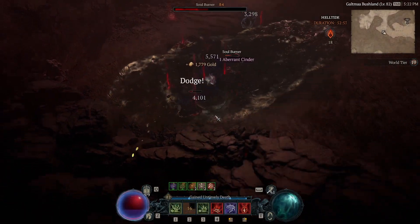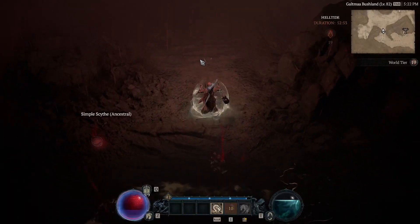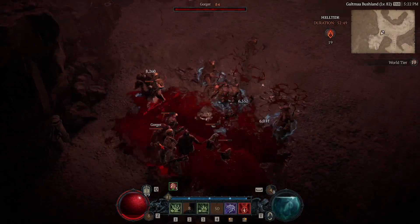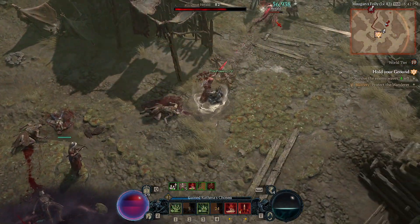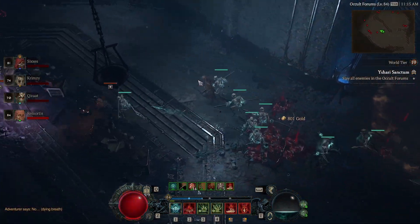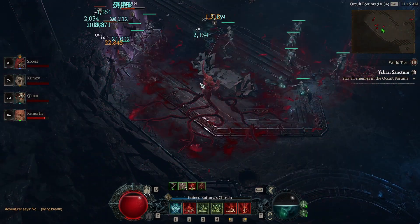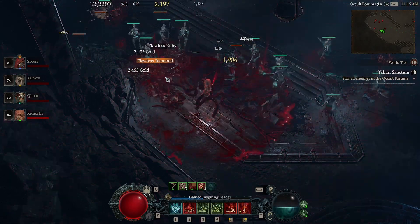Bloodmancers use spells that utilize the overpower mechanic, as well as fortify and consuming blood orbs. The three main blood builds we'll be going over are Blood Surge, Blood Lance, and lastly, Blood Surge with minions. For each, we'll go over their basics, and which aspects and items you should look out for, and then lastly going over the paragon boards for each.